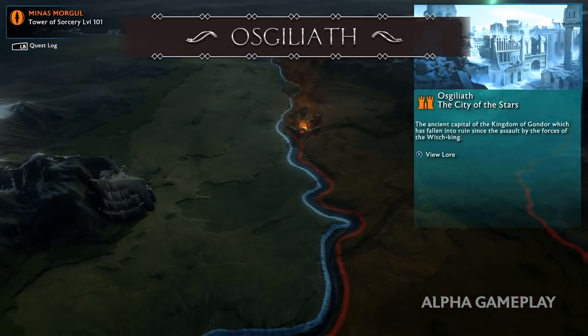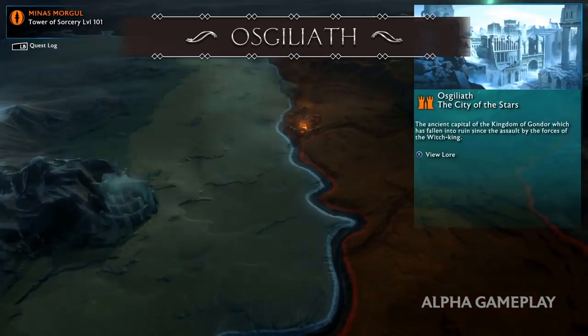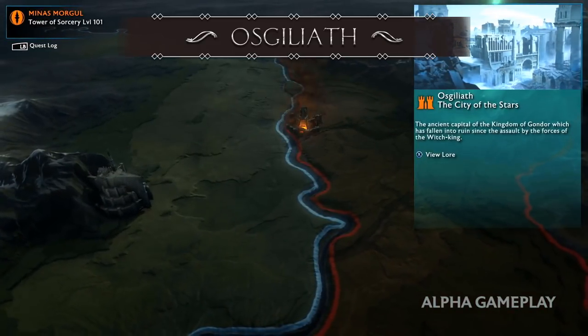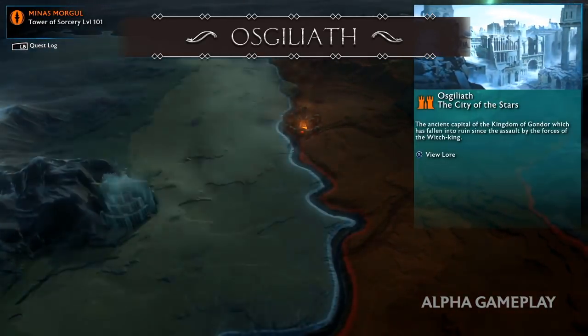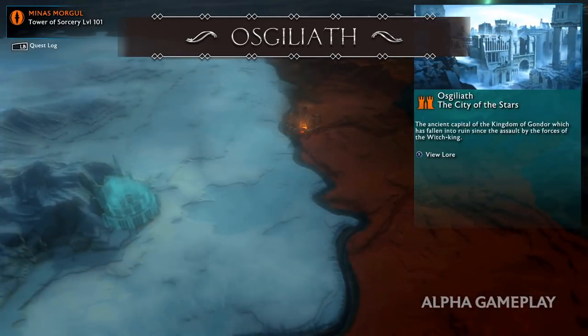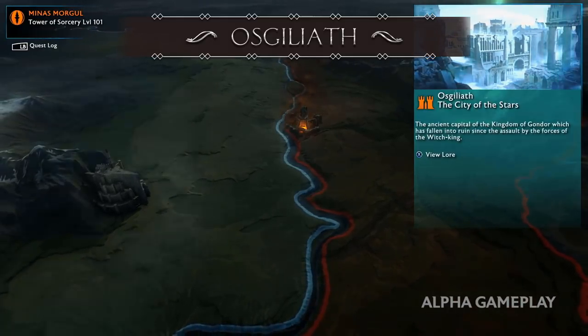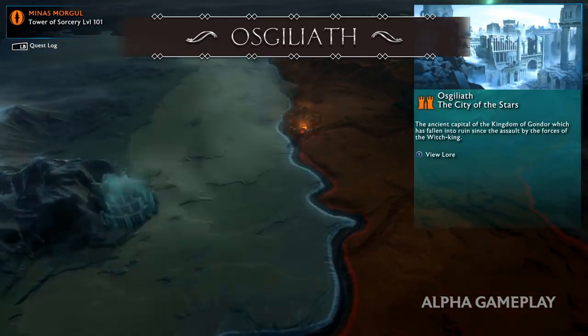It has fallen into ruin since the assault by the forces of the Witch-King. Though we're not sure if this will be an actual part of the game, Monolith's director mentioned that we will be able to set foot in Gondor. In the gameplay trailer it looks like it's part of the Minas Morgul region, and that's our next stop.